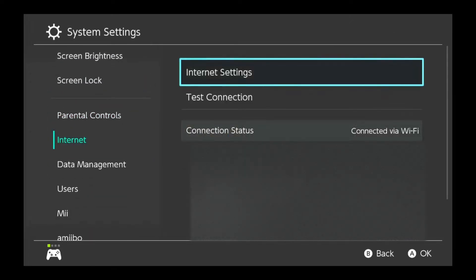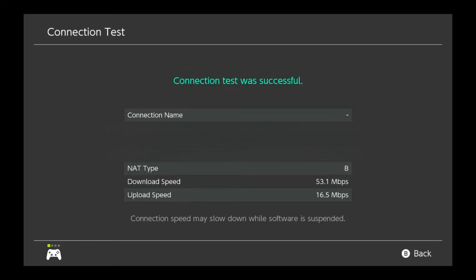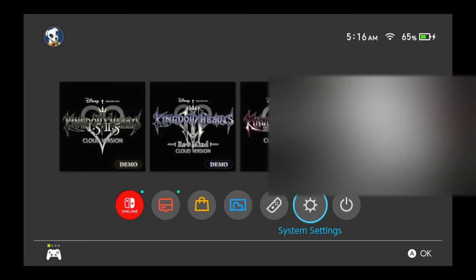The Nintendo Switch is not going to have the fastest connection like my laptop. After testing it, it was showing up as around 70 Mbps. So that's the internet connection we're going to have to work with on the Switch.